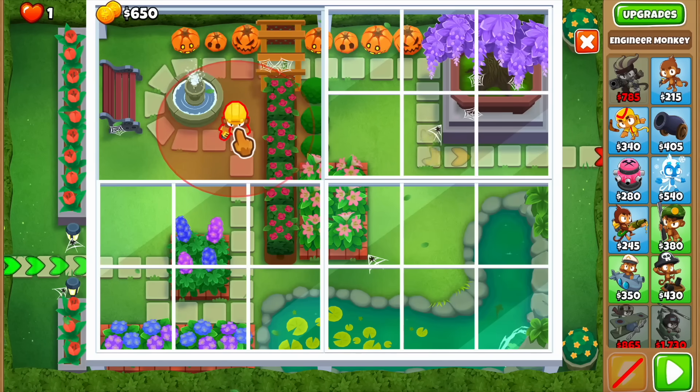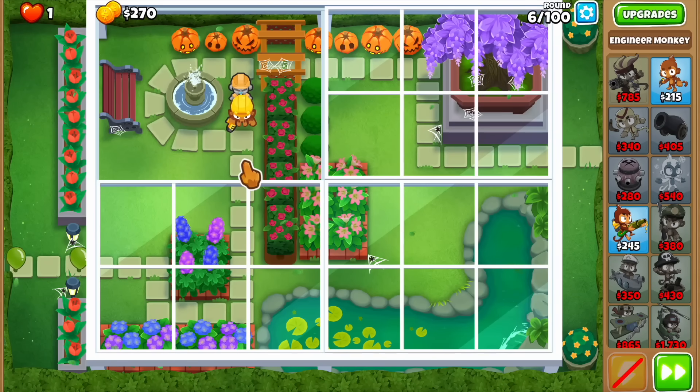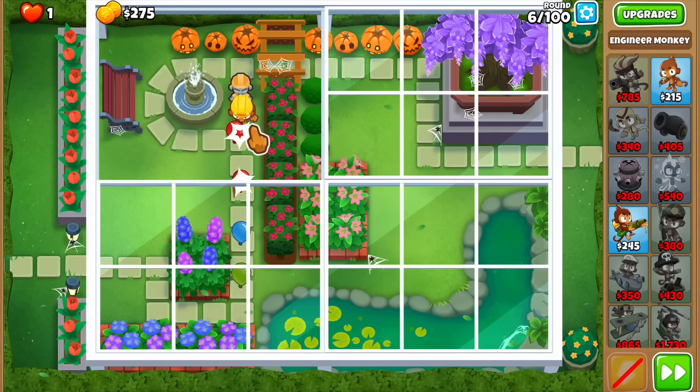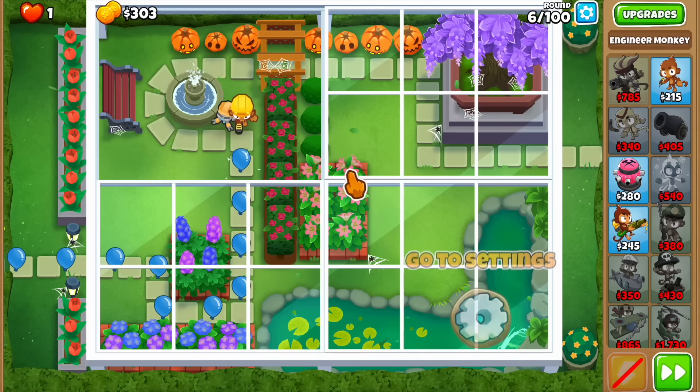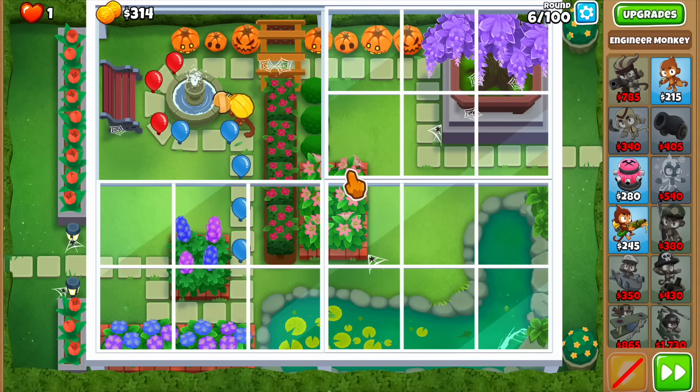What we're looking at is mainly a nerf, but there's also an interesting buff happening. We're playing Uncovered Garden because this is a very obnoxious map and I have not played it in a very long time. This map is actually nice with one of the buffs that happened to the carrier flagship.